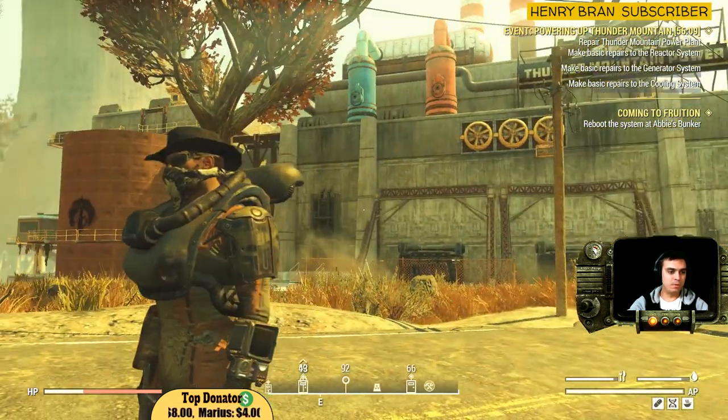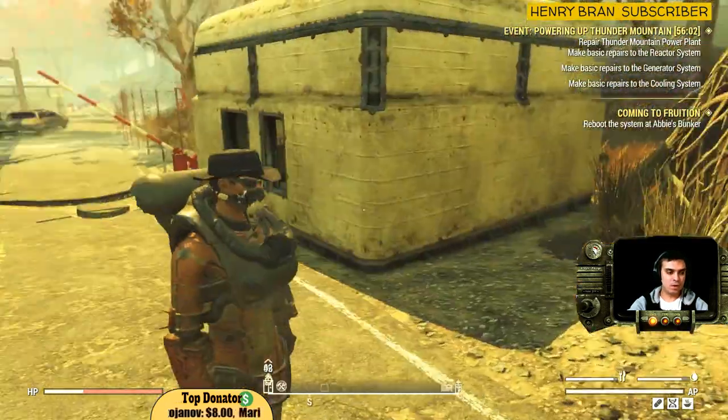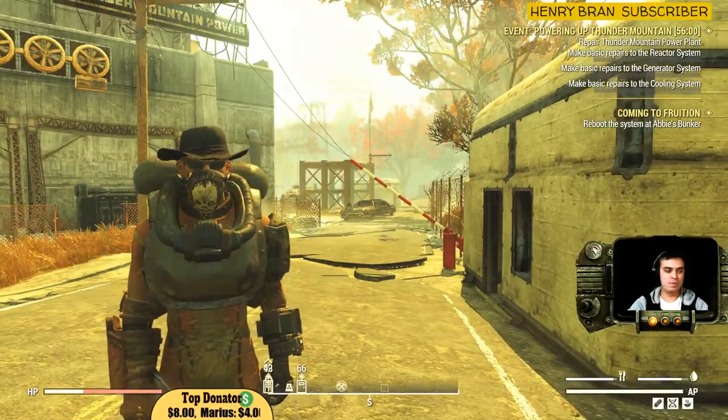I will show you all of your pieces and it's located in the Thunder Mountain Power Plant. This is the location where you spawn as soon as you fast travel to this location.